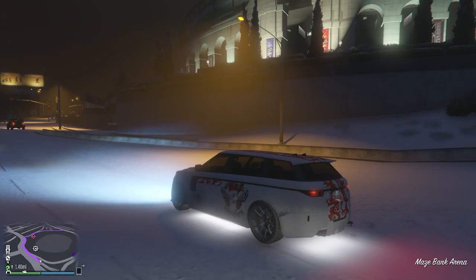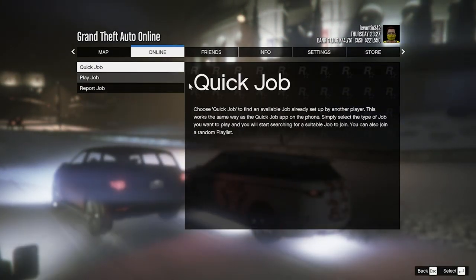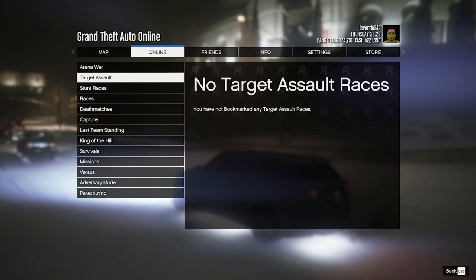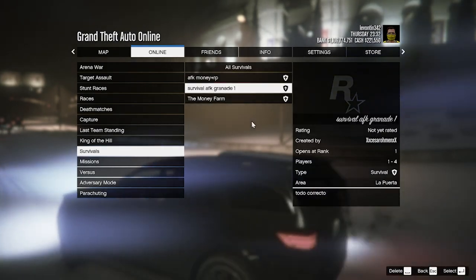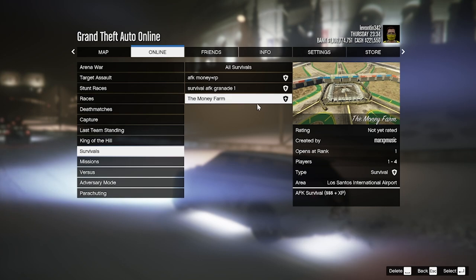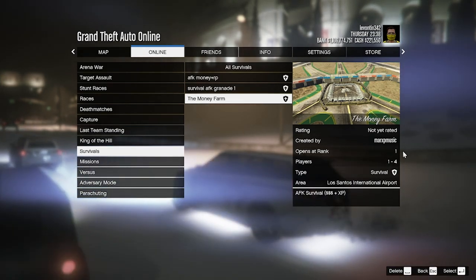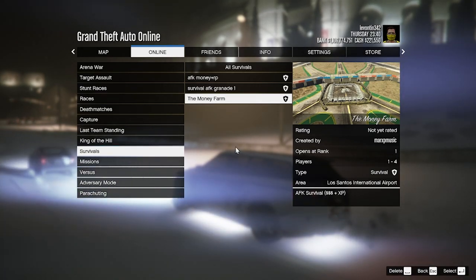To start, press Options, go over to Online, go over to Jobs, go over to Play Jobs, go over to Bookmarked, and then head down until you find Survivals. For me it's going to be called Money Farm which is on PC, but if you play on PlayStation or Xbox it's going to have a different title but it'll be the same exact thing. The good thing is it is so low so you don't have to worry about getting another player.